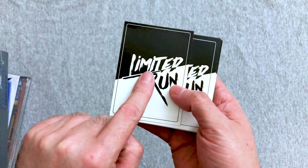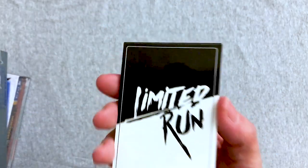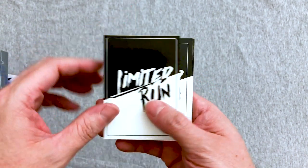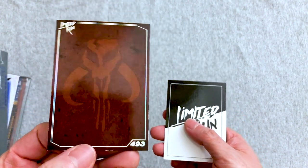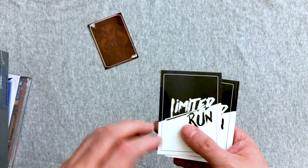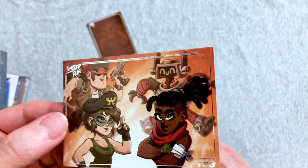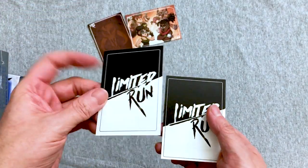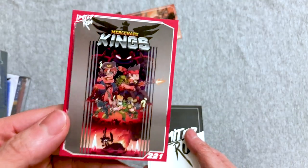Even if you just buy one single standard edition game you will get a Limited Run card. Oftentimes you get silver foil around the side, but occasionally you'll get the rare gold foil one. When you buy a bundle like this you're guaranteed a gold, or maybe a full set — it'll tell you on the site. First up we have number 493 silver foil Mando, and then silver foil card 183 for Mercenary Kings. Yes, I do have this on the Switch — I bought Mercenary Kings and Flinthook as a double pack.